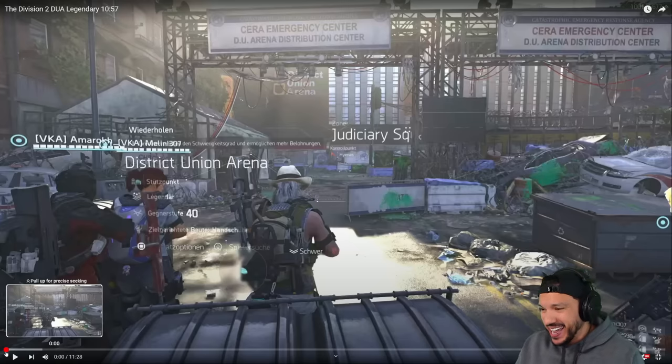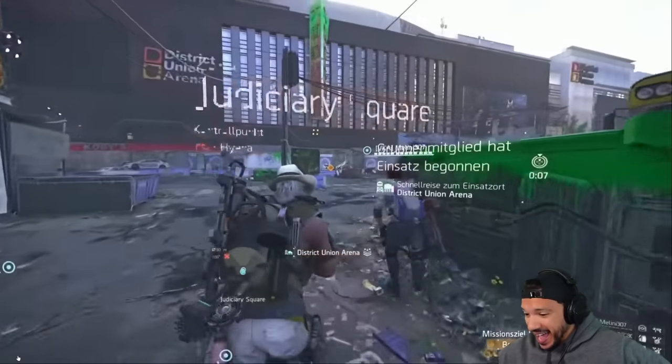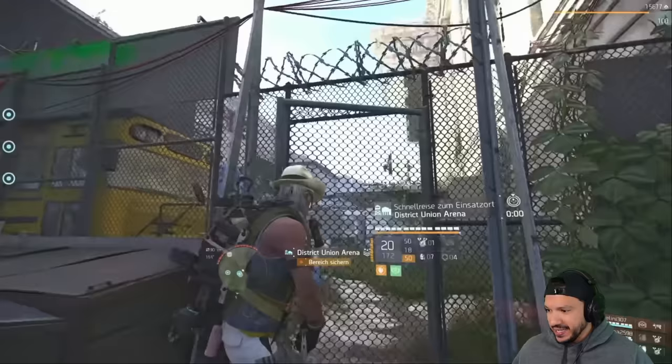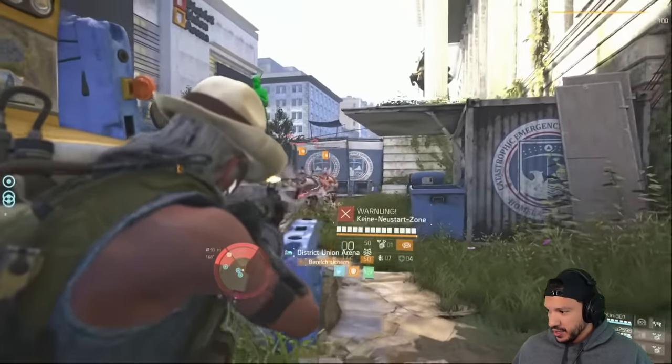Today guys, I'm excited because we are going to be taking a look at this team right here. It's a rare occasion where we see speedrunners on console putting up numbers like this — usually it's mouse and keyboard. But these guys were able to beat District Union Arena legendary in just under 11 minutes, about 10 minutes plus. I believe they're on PlayStation — you can see the controller symbol right here when he gets into cover.